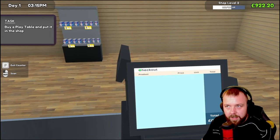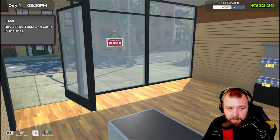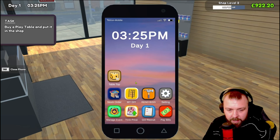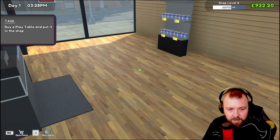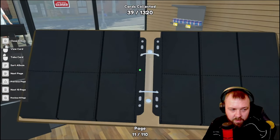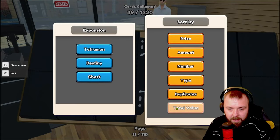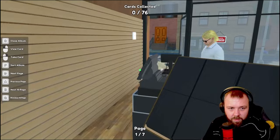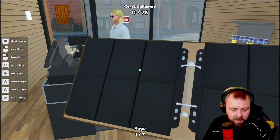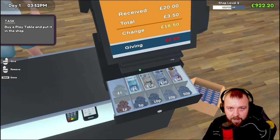Hopefully we're going to turn a profit today. We did start with a thousand. It's getting close to 4pm. Let's open the phone and see what cards we can collect — should we open that album back up? Sort album — price, amount, total value. Ghost ones — well, we can't see those though. How do we go about checking what cards are available to collect? We'll figure that one out once we've got rid of this customer. £16.50 — we can do that. Maybe it's in the phone.